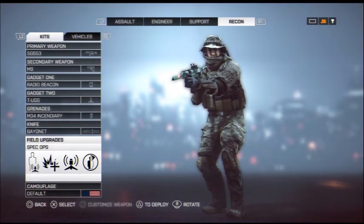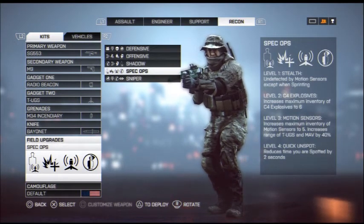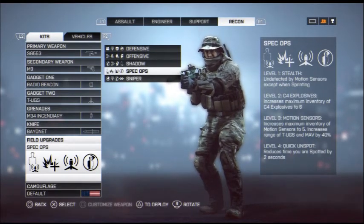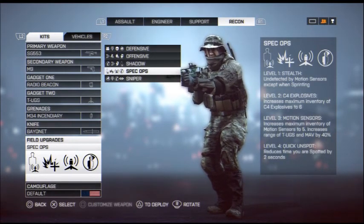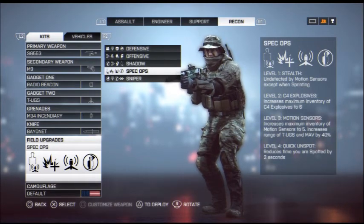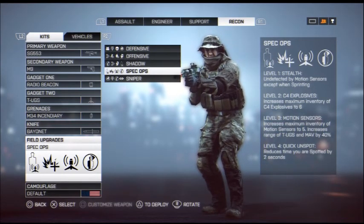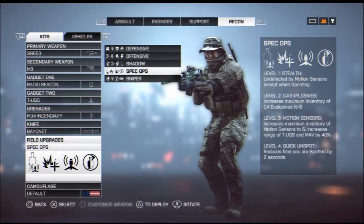For field upgrades, I suggest the Spec Ops at all times because it allows you to have stealth on the battlefield and it levels up as you get kills. At level one you get stealth — you're undetected by motion sensors except when sprinting, so don't hold the sprint button in small areas. Level two gives you more C4 explosives. Level three increases your motion sensor inventory to five. That's for the throwable motion sensor ball, not the TUAGS — they're different.